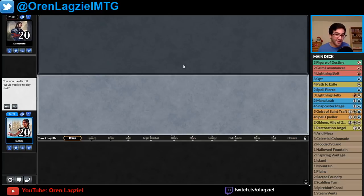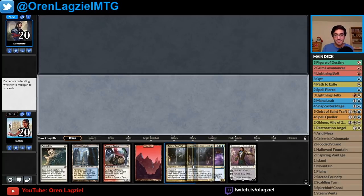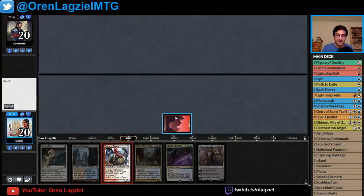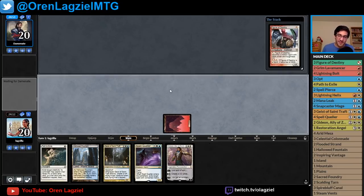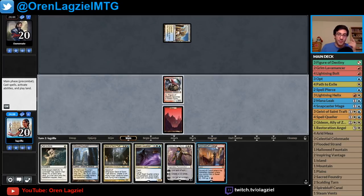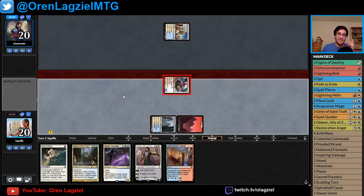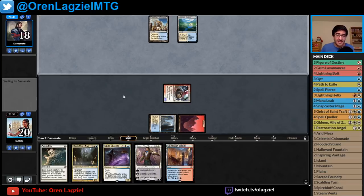Welcome to today's one-and-done series with Shota's recent GP top-four Jeskai Tempo list. We won the die roll. Turn one Figure of Destiny — don't mind if I do. We also have a pretty solid turn three lined up. Hopefully our Figure of Destiny doesn't eat a bolt and we can pump it up next turn to a 2/2. We can keep a Path to Exile next turn if needed. Let's curve out here.